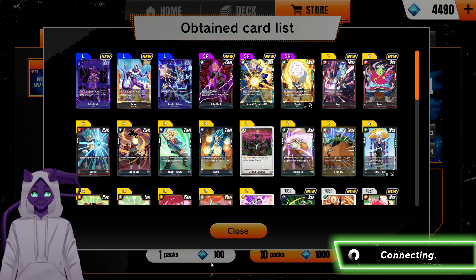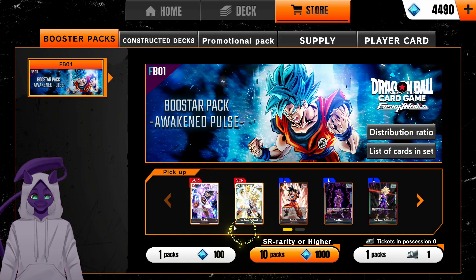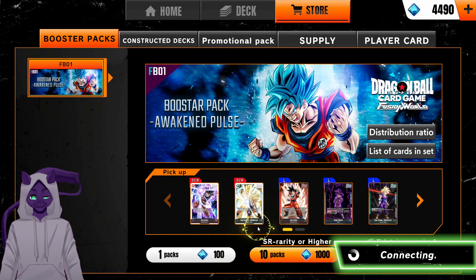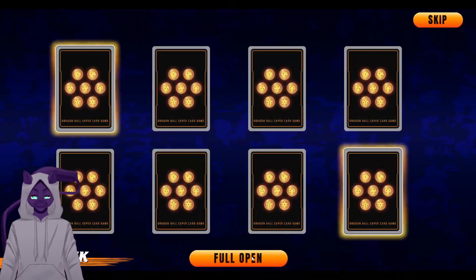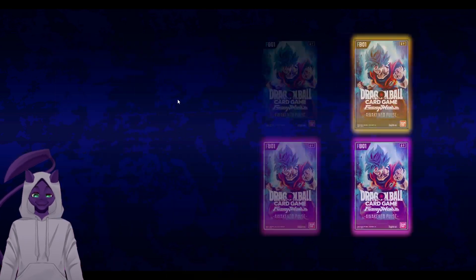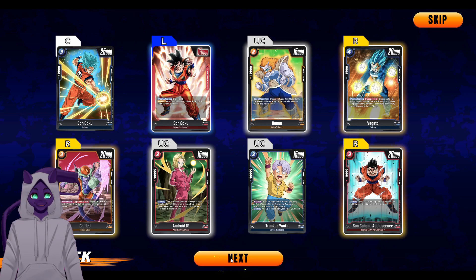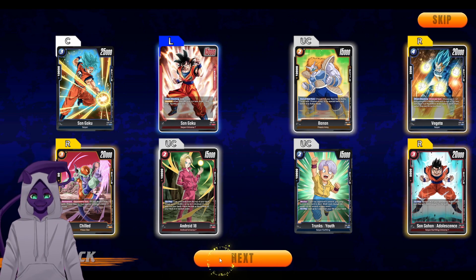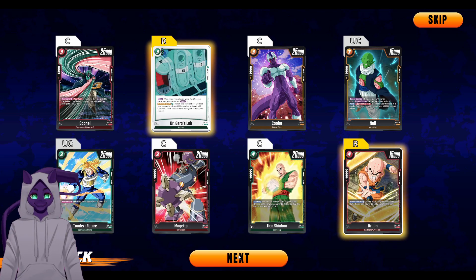So far pretty good. We got a rare wild card which might be a little helpful — I'm not 100% sure, I need SRs. No secret rares, unfortunately. We got Body Change, which is good for the yellow decks — it lets you re-stand a guy. Nothing too crazy in that pack. Got another leader, another Vegeta, another Gohan, another Trunks I guess — nothing new.